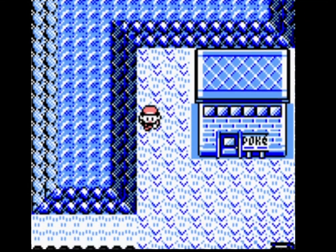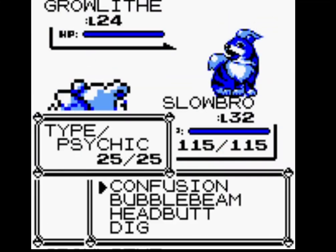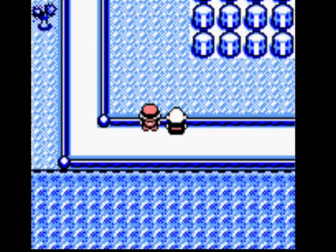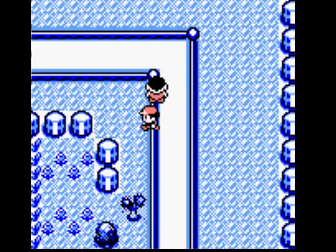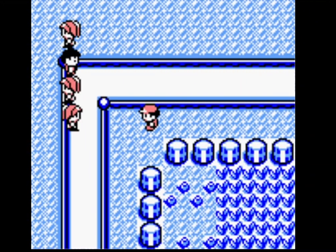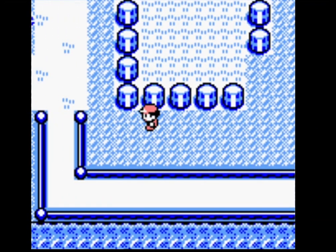With him beaten, let's head to Cerulean City. We can pick up the TMs for Psychic and Ice Beam — and, you know, bro, now we're talking about a learn set.